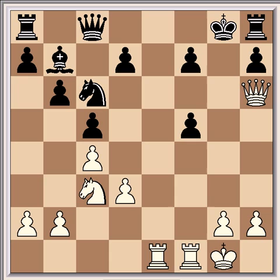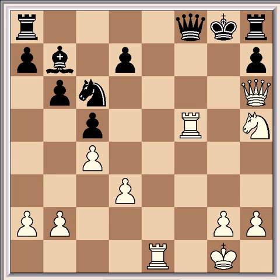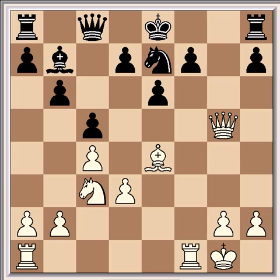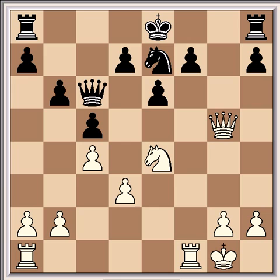After knight d5, f6, knight takes f6 check, king f7, knight h5, queen f8, rook takes f5 check, king g8, rook g5 check, queen g7, and queen takes g7 — mate. So, knight d7. Then bishop b4, bishop takes e4, knight takes e4, queen c6. And here on the 19th move, Tal decided the game in one move. If you want to see if you can find it, then stop the video now.